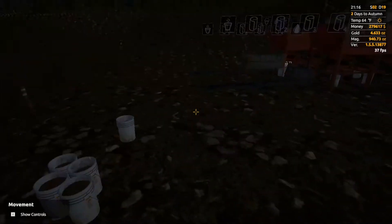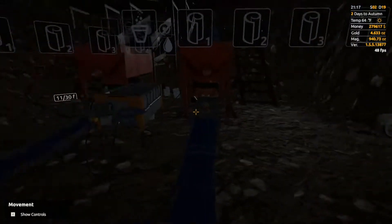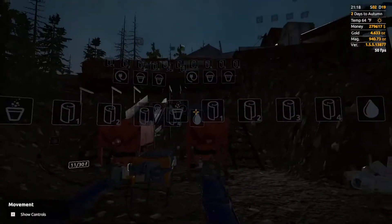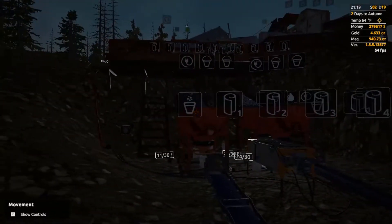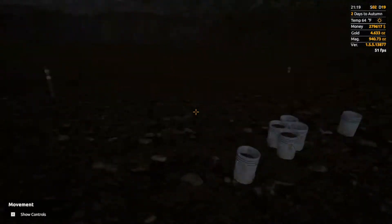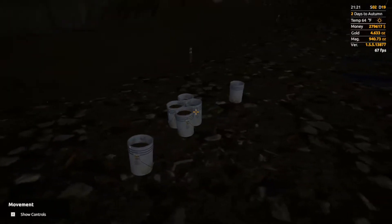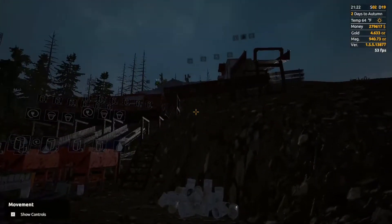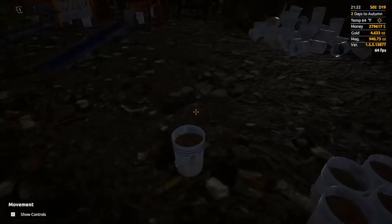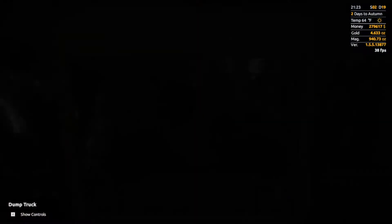Hey everyone, I got a quick video for you. In my last video I showed you how to combine your buckets into one so that you don't have 30 buckets after a few clean outs. In this video I'm going to show you how it works. I have these six buckets here — it's one clean out. You got your four from the duplex jigs, one from your nugget trap, and one from your mats.